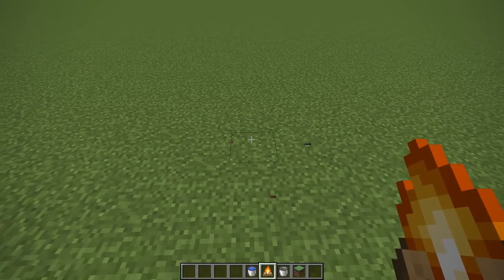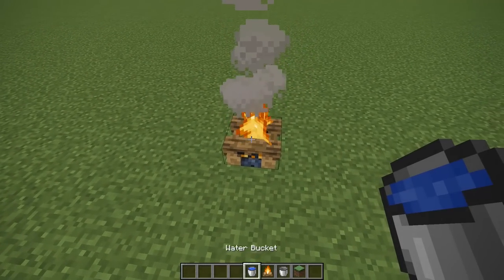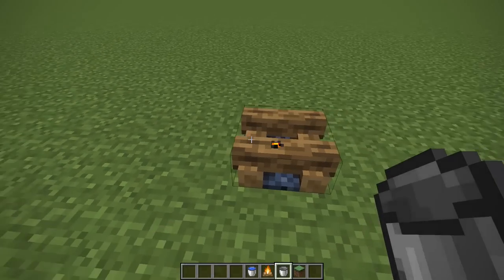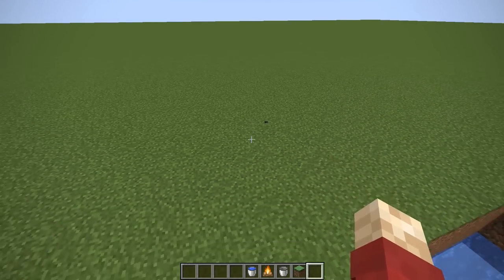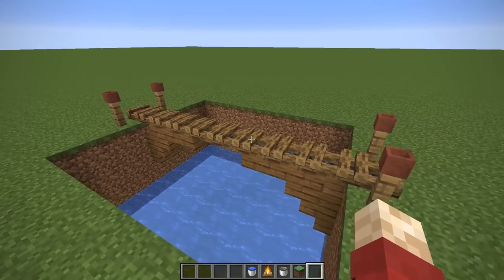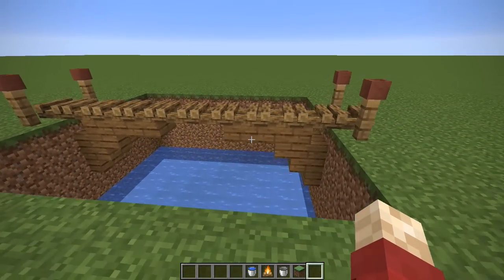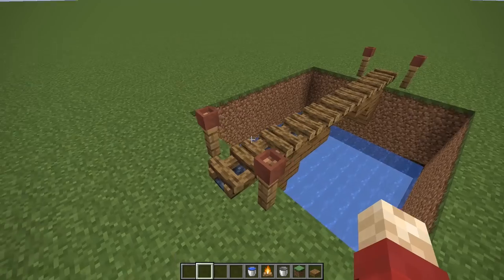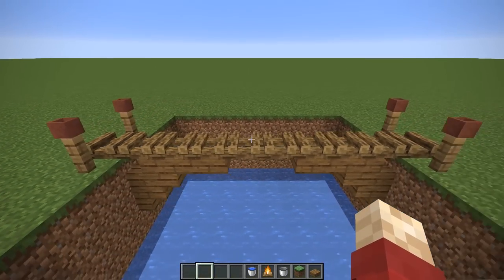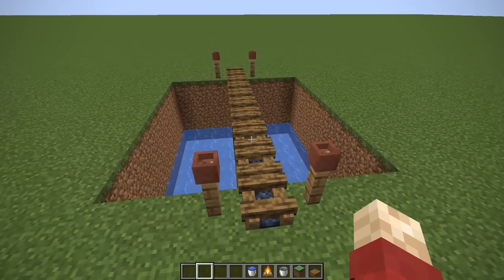1.14 Minecraft build hacks. In the 1.14 update, you can extinguish campfires, which is a new block, and get a brand new one, which has many uses that you're going to see over this video. One of which is creating a really cool looking bridge. Because it's got all of these tacked on together, it looks much more detailed than if you were to just use a slab across a gap. If you decorate this with a couple of fences, you can make this look like a pretty rickety bridge across a ravine.